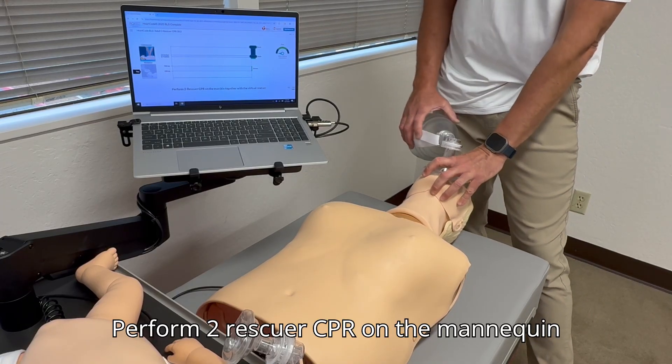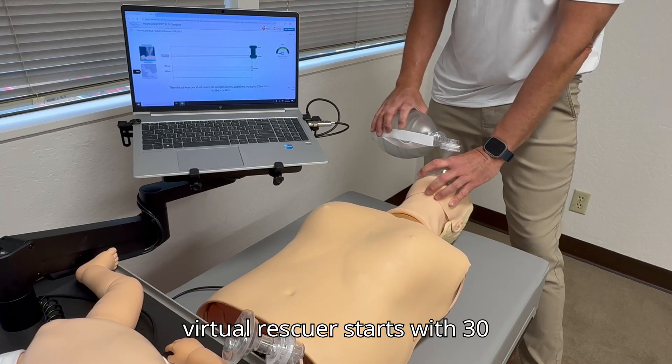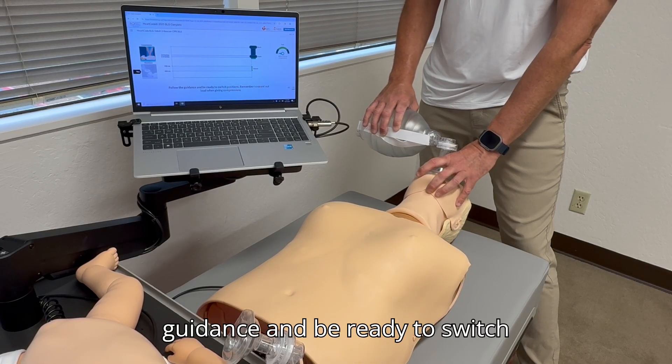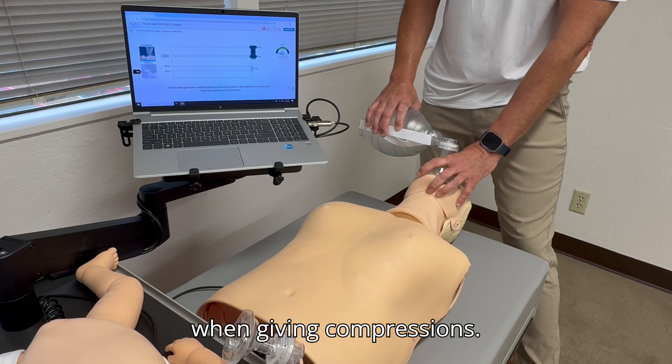Perform two-rescuer CPR on the mannequin together with the virtual rescuer. The virtual rescuer starts with 30 compressions and then you give two breaths to the mannequin. Follow the guidance and be ready to switch positions. Remember to count out loud when giving compressions.